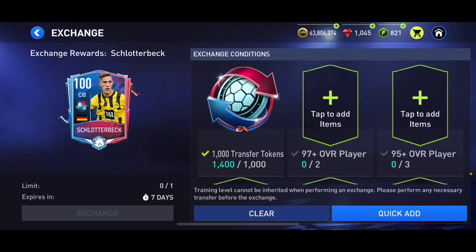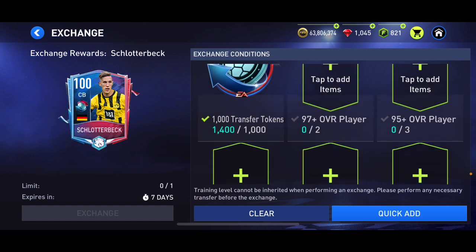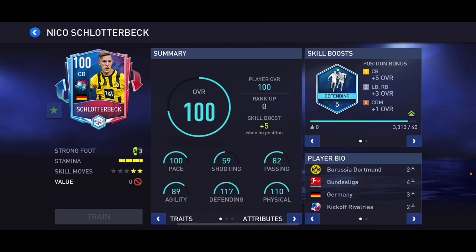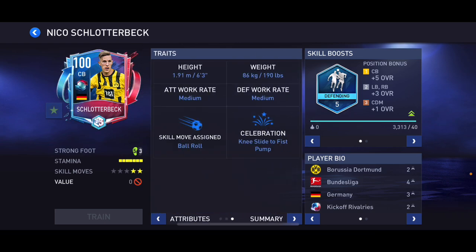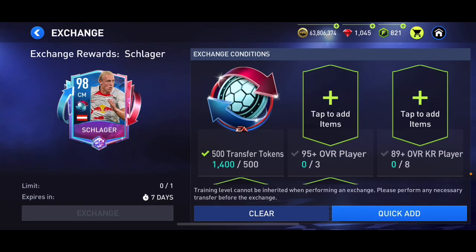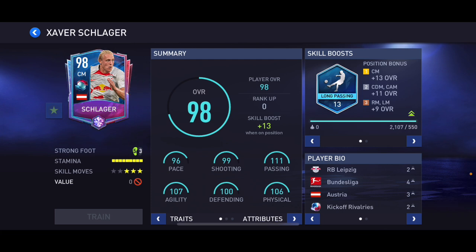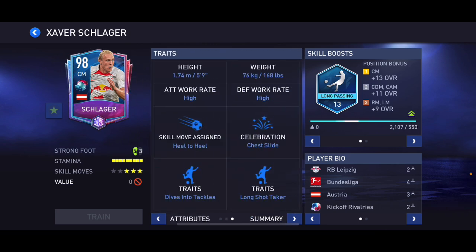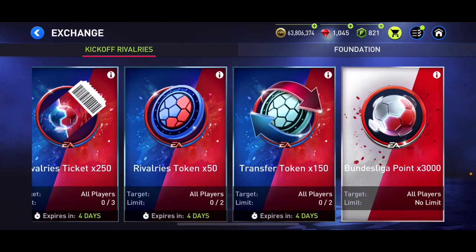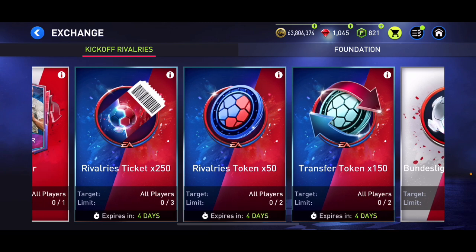In the exchanges we've got 100 overall Schlager back, who requires 1000 transfer tokens as well as various rated players. 100 pace, 117 defending, 110 physical — he's six-foot-three with medium/medium work rates. I might do this card later on. Then there's 98 overall Schlager with a decent card too — five-foot-nine, high/high work rates — but I probably won't do that one. I might do the Schlager back card though.